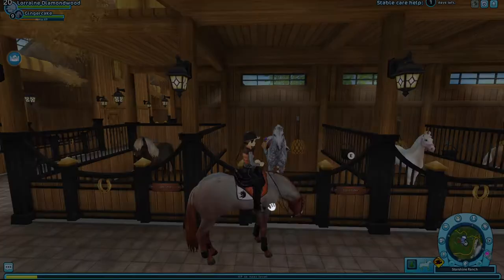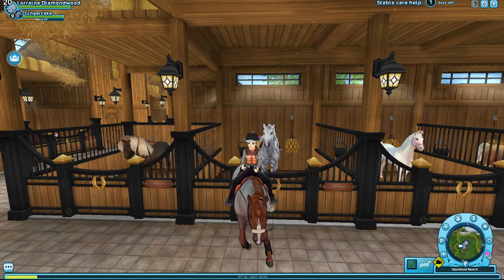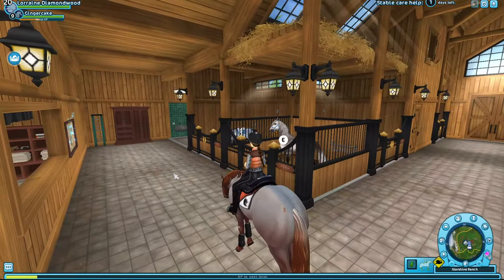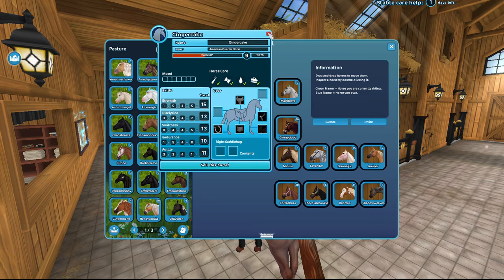Alright everyone, so that is the first life hack. I'm gonna show you guys one more life hack that I think could be useful in Star Stable. This might not even work — I tried it the other day and it did work. You can actually double-click on these horses and get all of the tack off of them. Just double-click on any of your horses and you can get all the tack off. But you can't do it in your field — you can only do it with the horses you have in your stable.